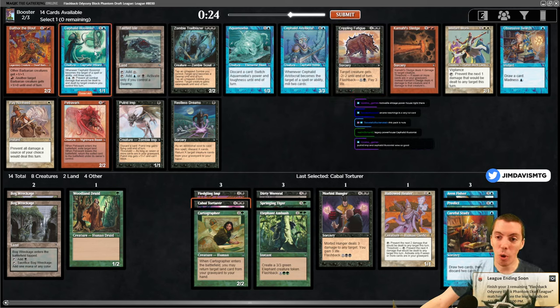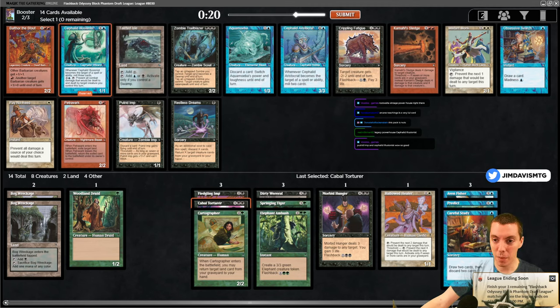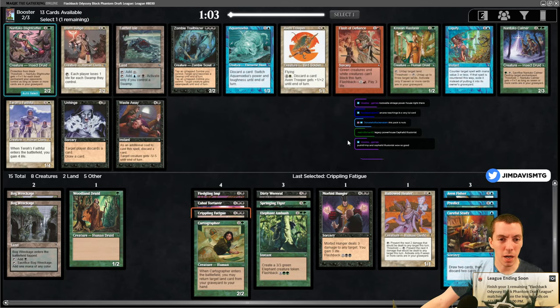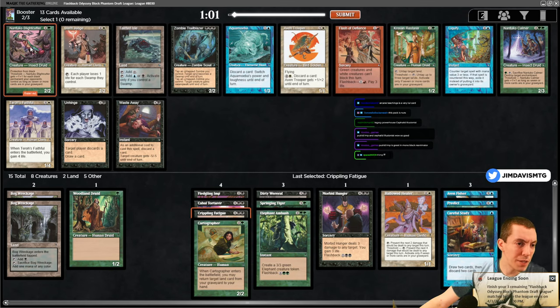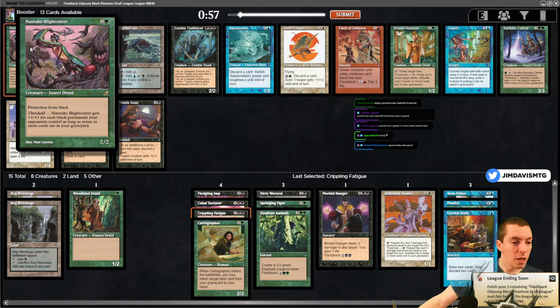We got the old Cephalid Illusionist here. Fatigue is great - get the Fatigue. Nantuku Blightcutter, a 2/2 pro-black that at threshold gets plus one for each black permanent your opponent controls with seven or more cards in your graveyard. Interesting.